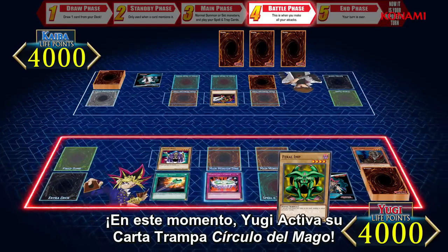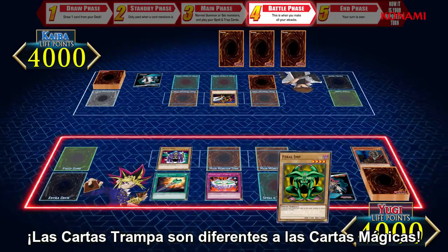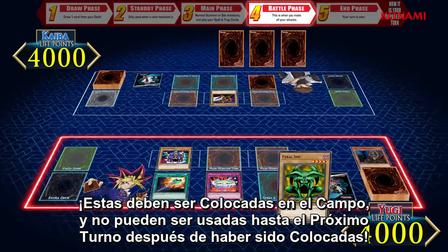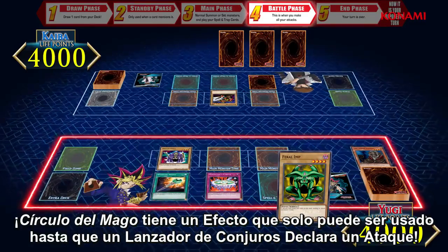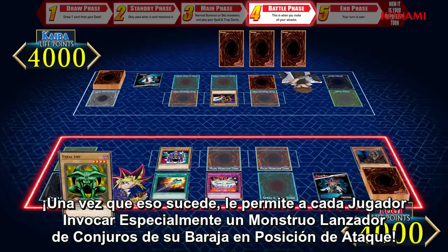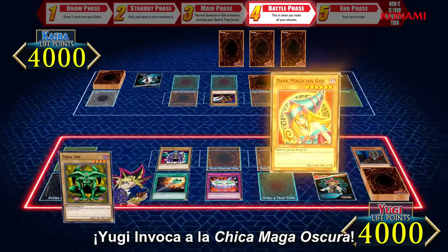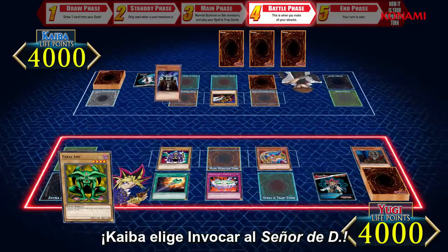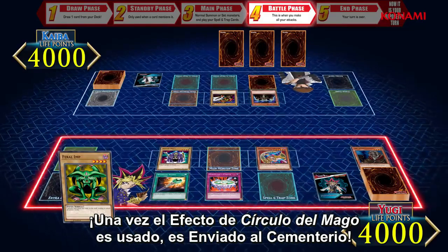During the battle phase, Rogue Doll declares an attack on Battle Ox. At this time, Yugi activates his trap card Magician's Circle. Trap cards are different from spell cards — they must be set to the field and cannot be used until the turn after they're set. Magician's Circle has an effect that can only be used when a spellcaster monster attacks. Once that happens, it lets each player special summon one spellcaster monster from their deck in attack position. Yugi summons Dark Magician Girl; Kaiba chooses to summon Lord of D. Once the effect of Magician's Circle is used, it is sent to the graveyard.